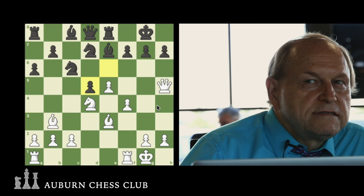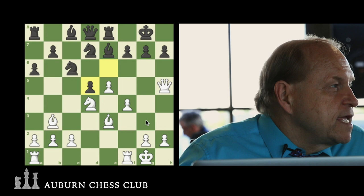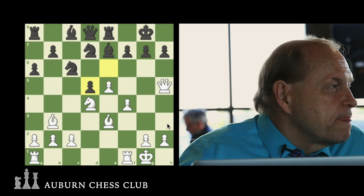If we want to play pawn G3 check — that's where we check him again. So we play Bishop back to F3 check. King goes to H4. Then G3 check. Can the King go back to H5? No, because of the Bishop. The King has to go to H3.